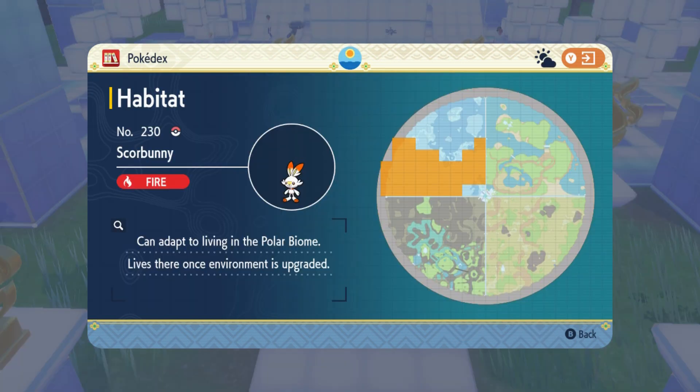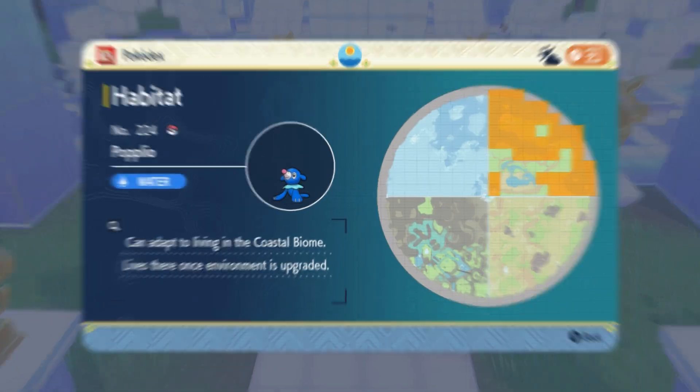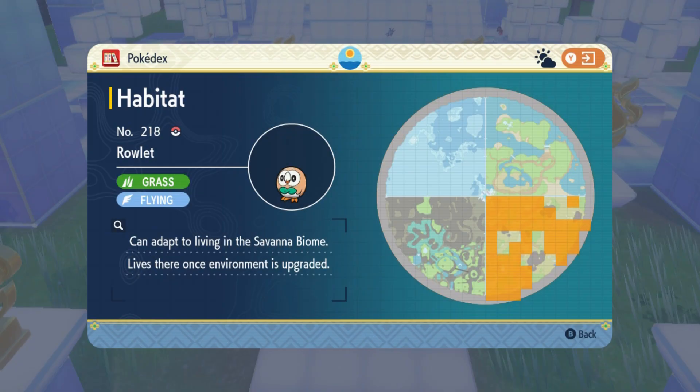Scorbunny, much like Chimchar, is on the snowy mountaintops in the polar biome. Sobble is in and around the pools of muddy water in the savannah biome. Grookey is running around the southeast part of the coastal biome. Popplio is found along the waters in the coastal biome. Litten is found all along the northern half of the canyon biome. Rollet is all around the savannah biome — you'll have a hard time not running into them. Froakie is around the waters in the northern parts of the coastal biome.